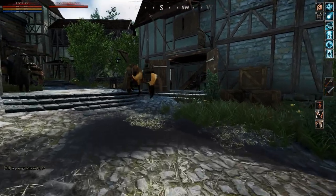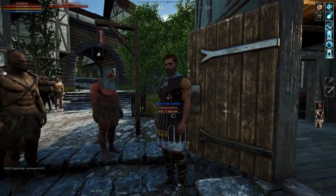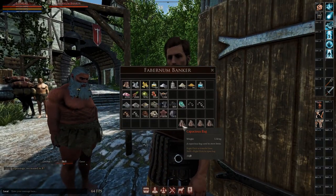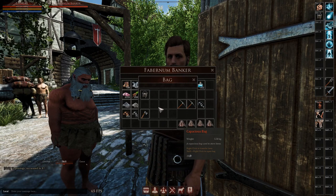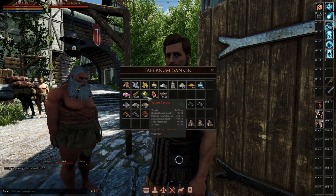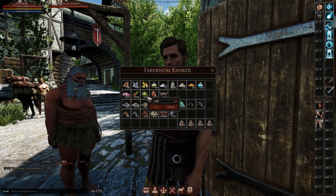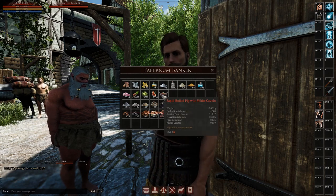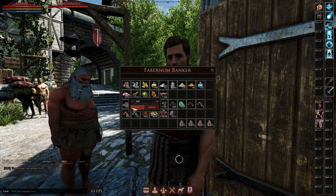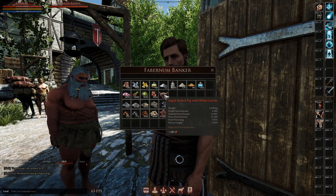Now that you have the skills and the tools, it's time to choose your ingredients. I'll just show you how to do it as an example — I'm not actually going to cook it. Let's say you want to cook something like a boiled pig with cavolo. You would get your cooking pot.